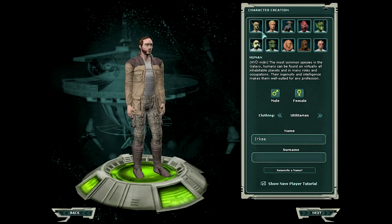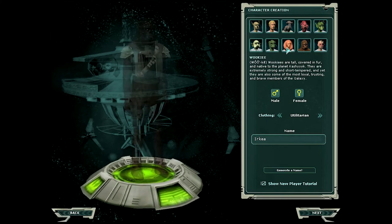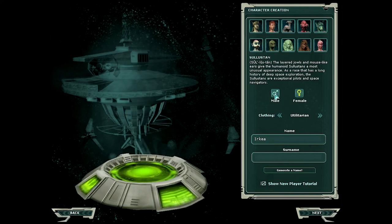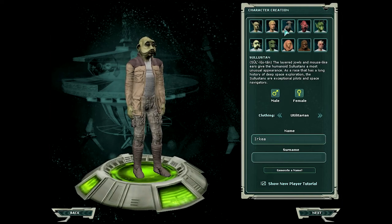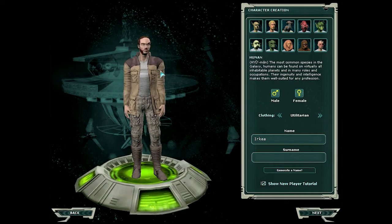You can pick from a number of races: Bothan, Human, Ithorian, Mon Calamari, Rodian, Zabrak, Wookiee, Twi'lek, Trandoshan, and Celestin. All of these have male and female counterparts. We're going to go ahead and start with Human because everyone knows Human, and honestly that's what's most common in the game — there's not a whole lot of other species that people play.